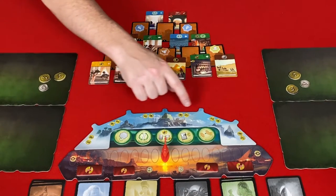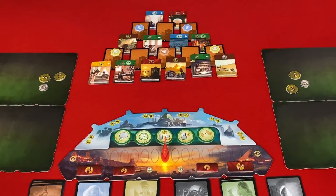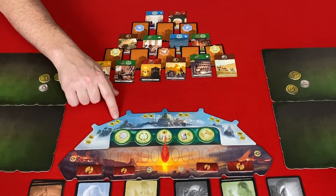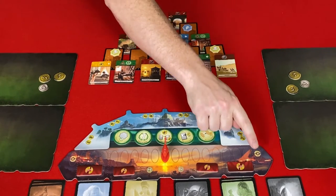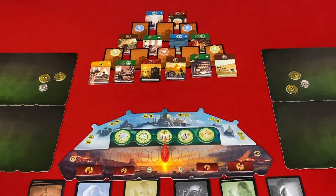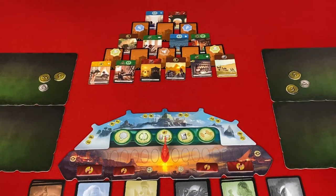Each section on the Pantheon has two costs. For example, one section is three and eight, another four and seven, another five and six, reversed on the other side. In the second age these deities are revealed, and you can play one by paying the cost closest to you — so a card here would cost me four but Gly seven. There are six spaces in total: five taken by tokens placed now, and the final one — the gateway card — placed at the beginning of the second age. The gateway card lets you take the top one of each remaining deity deck and choose one to play for free.